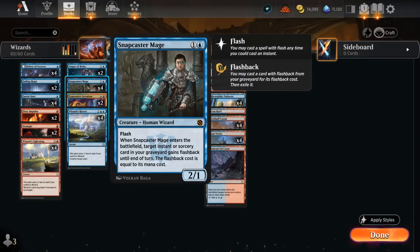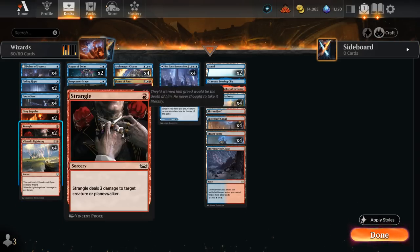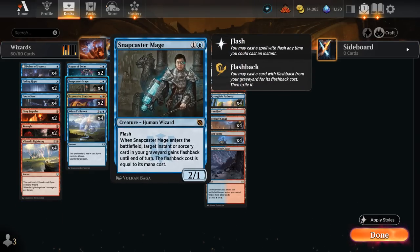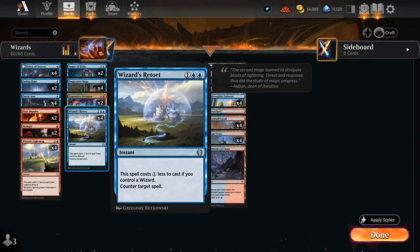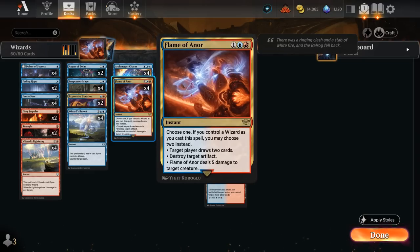Our final wizard is Snapcaster Mage — another classic. A 2/1 wizard with flash; when it enters we can give an instant or sorcery in our graveyard flashback until end of turn at its mana cost. So we get to replay a one-mana Wizards' Lightning, other cheap removal spells, and against combo decks a two-mana Wizards' Retort off a two-mana Snapcaster is quite effective. And in the late game, replaying Flame of Anor with Snapcaster can completely take over.